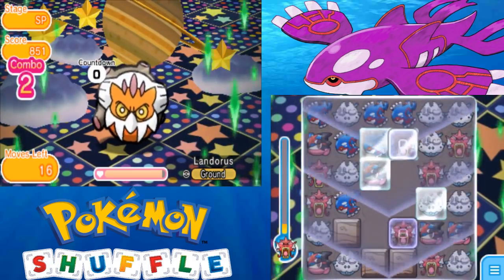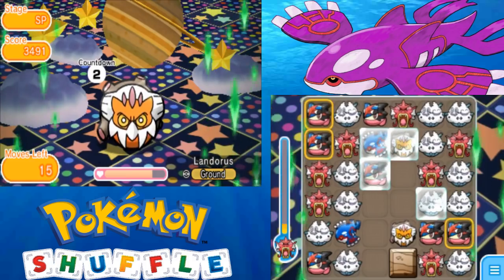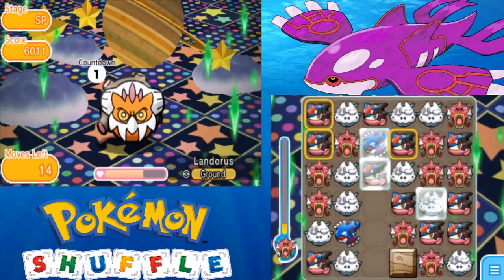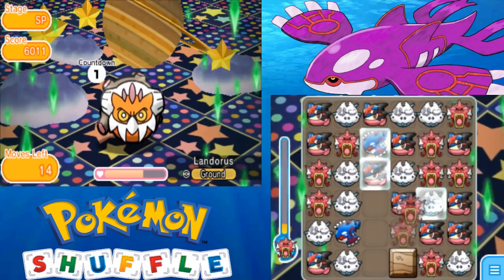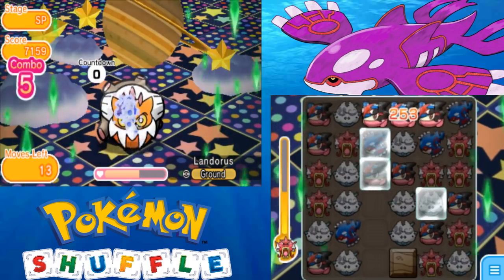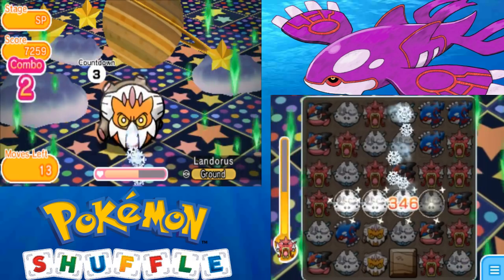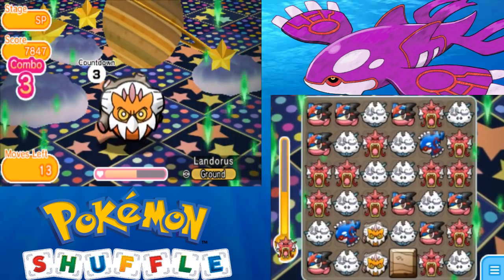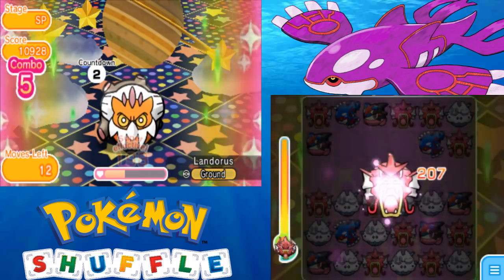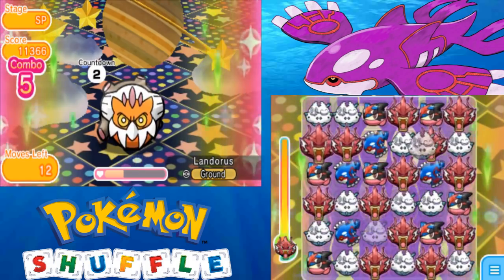I do have Kyogre for Rock Shot because there's a bunch of rocks. The Vanillux takes care of the Landorus that it puts on the field. This one could be tough — I actually remember it being tough way back when before we had all these Pokémon. Now it was easy for me, but I could understand it being tough if you're earlier on. Vanillux is able to easily clear the rocks and do good damage to Landorus.